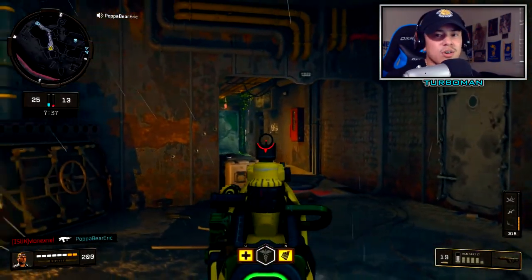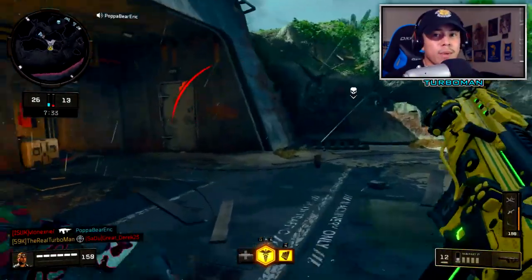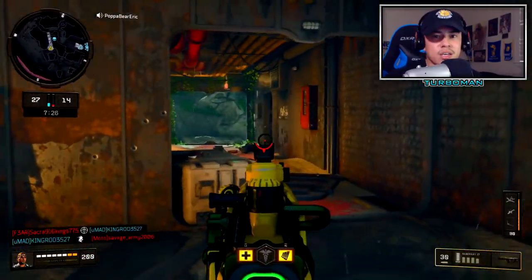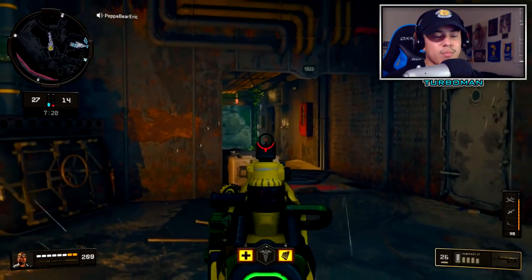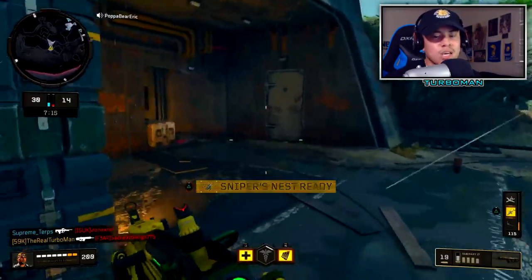Let's start off with the Rampart. We're going to talk about the class setup first, what makes it so godly, and a couple tips for each weapon including what maps you should be using it on. Keep in mind most of the perks and gear are going to be similar, so I won't go over them more than once. Starting with the Rampart 17 — if you're choosing an assault rifle, you cannot go wrong with it.